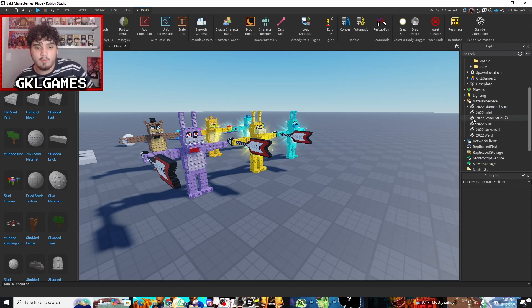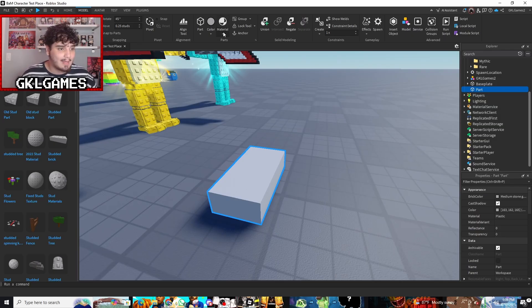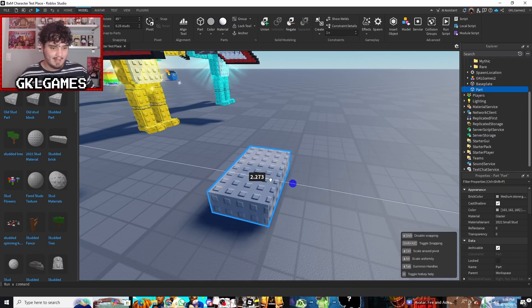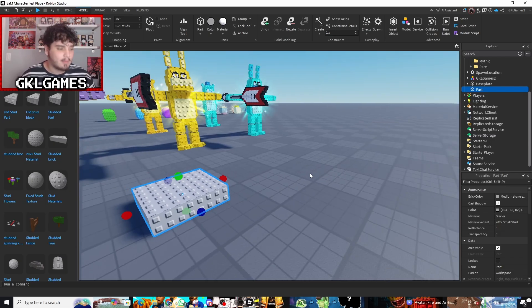As you can see they're all in here. You don't even need all of these honestly — this just adds variations. I personally for my games only use the 2022 Small Stud. Basically what that does is if I put in a part in Roblox Studio I can click on Material, go to Custom, and as you can see there are all these custom materials. The reason you want materials over a decal is because it stretches out with your model, making everything a lot easier.